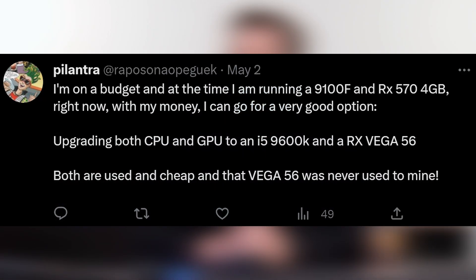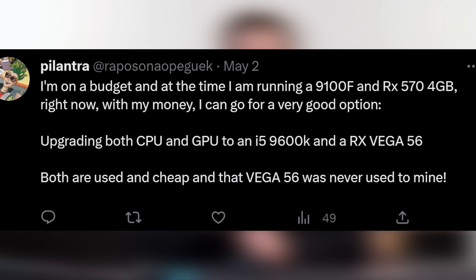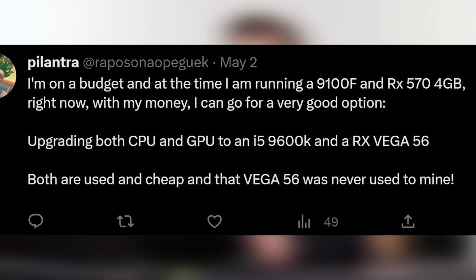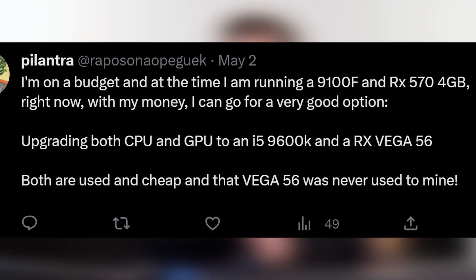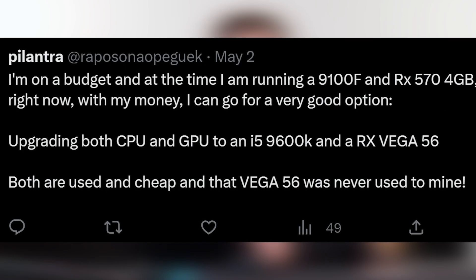Today's question is all about budget upgrades. Mr. Palantra — I'm just going to call you Mr. P — asks: I'm on a budget and at the time I am running an i3-9100F and an RX 570 4GB card. That's a nicely balanced machine. And right now with my money, I can go for a very good option: I can upgrade both the CPU and the GPU to an i5-9600K and an RX Vega 56. Both are used and cheap, and that Vega 56 was never used to mine. We're not going to discuss the never-used-to-mine part. Let's talk about the value of budget upgrades.